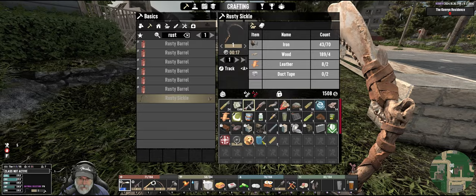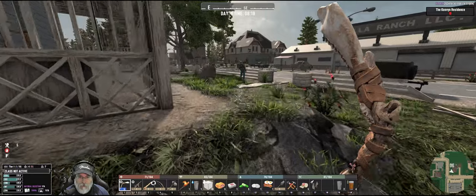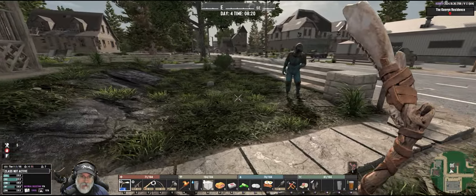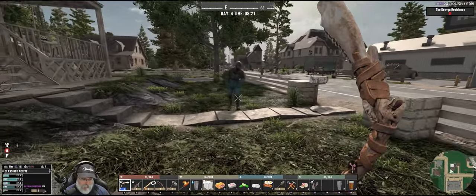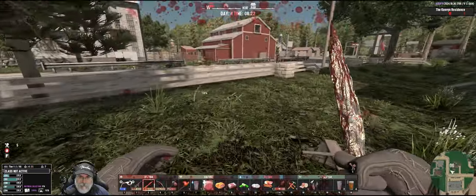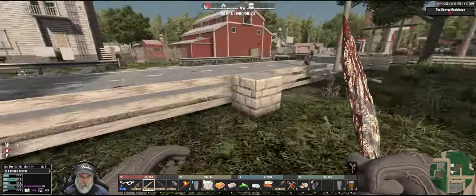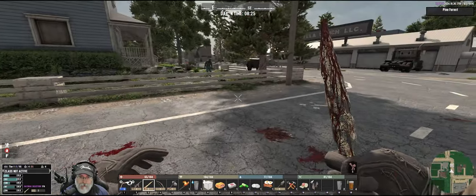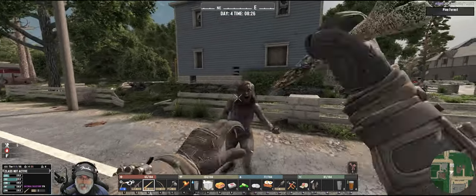I'm starting to get encumbered. Did we leave a yellow bag over here? There's still a lot of zombies around, oh my god. We might need to go back to the base and drop a few things off. I don't want to get too far away from them though because they might despawn, but we've got to lighten up a bit here.